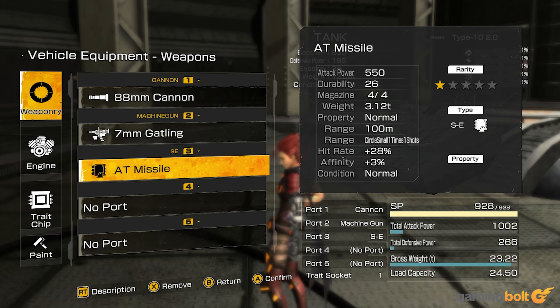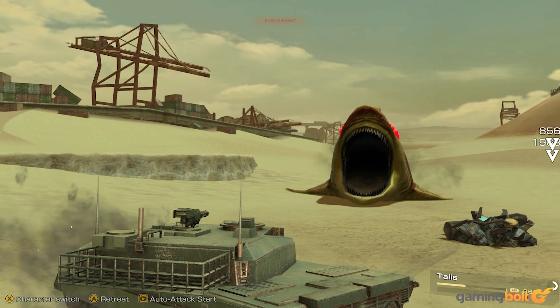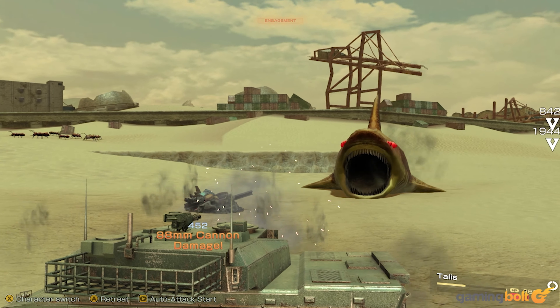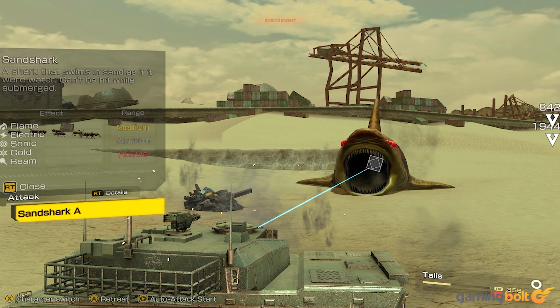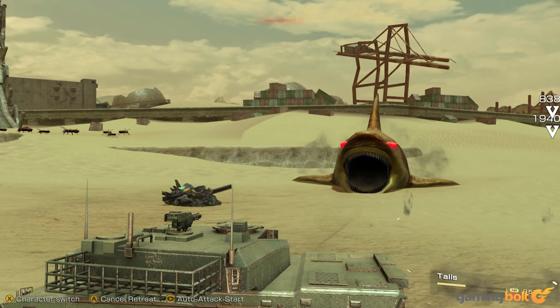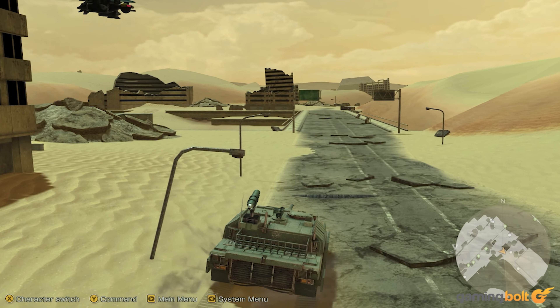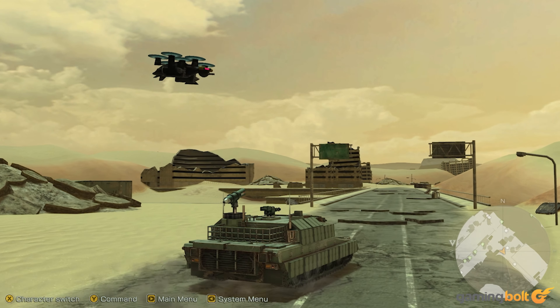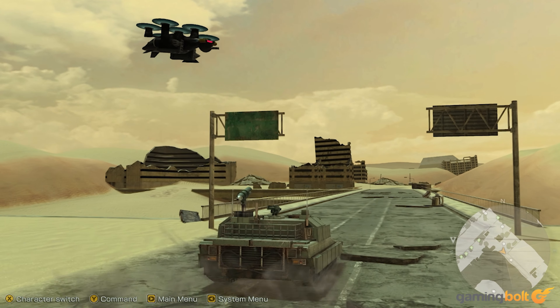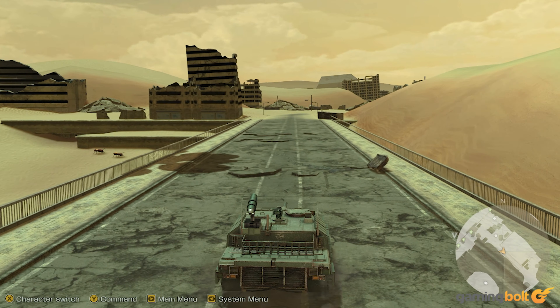Thankfully, it's still a lot of fun kitting out your tank to fight specific bounties. The bounty list provides some hints at how you might approach each fight. One bounty, for example, is said to be weak to electricity — better load up on some electric beam cannons. Another bounty, basically a highly armed drone, needs you to have anti-air weapons to fight it effectively. There are a fair number of bounties, and honestly, they might just end up being the highlights of the game.